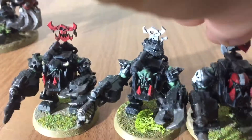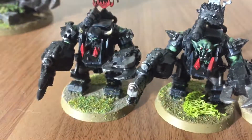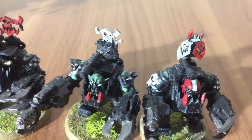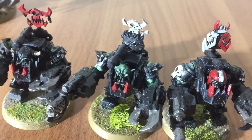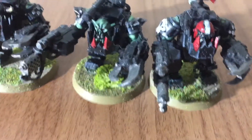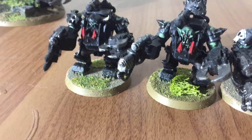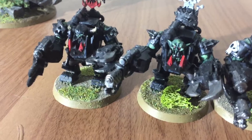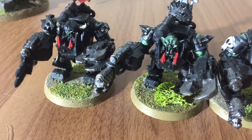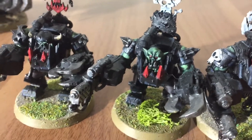These guys all have combi weapons — two are combi Scorchers, one with combi rockets, and they all have power claws. The Scorchers are 17 points each, so there's two of those. The Rocket Mega Nob has an extra 12 points. So the squad in total is 145 points, however once I get the Grot Oiler in the squad it will go up to 149 points.